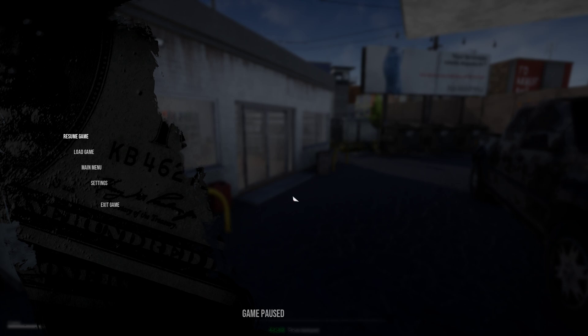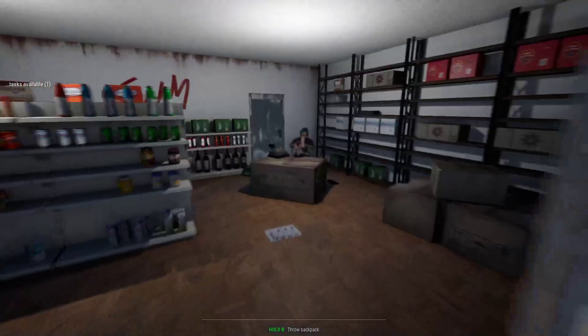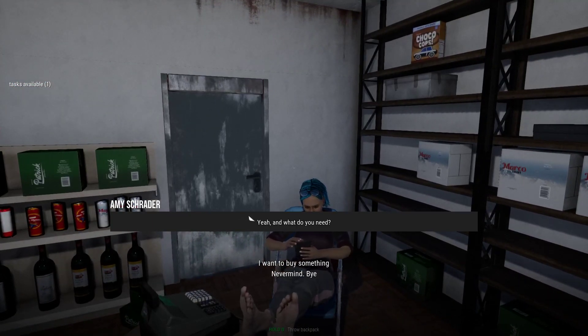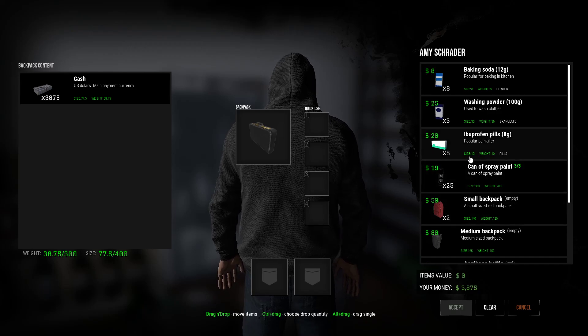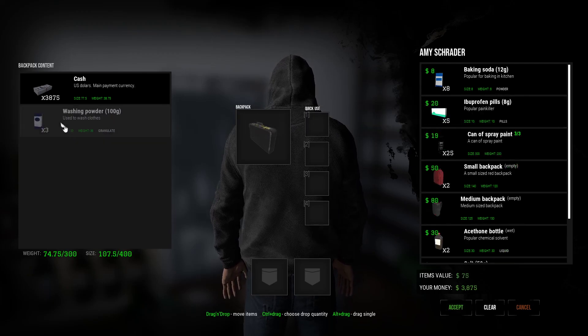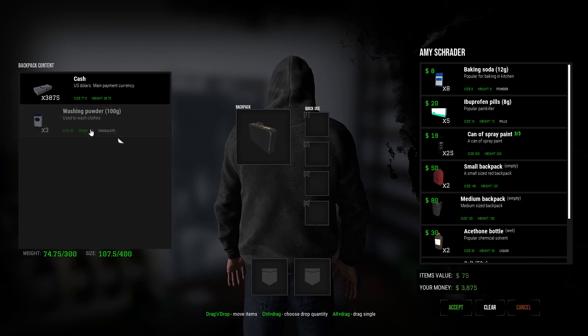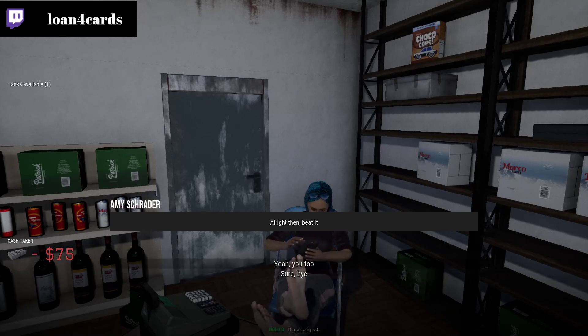So this video is about how to restock your shop, because you can only buy a certain amount of stuff per day. We've been buying washing powder, but you can only get three of them — 300 grams. When you think about it, making 1200 grams of meth from 300 grams at a time is going to take a very long time, so the supply is very limited.